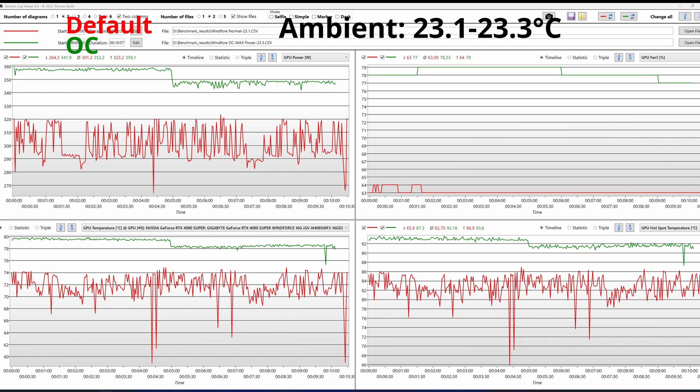In the top left of the readings you have the power. On the top right, you have the fan speed. On the bottom left, we have the GPU temperature. On the bottom right, we have the GPU hotspot. The red line represents the default settings, the green one the overclocked one. We can see that while overclocked, the fans spin at around 80%, we have a GPU temperature of around 80 degrees, and a GPU hotspot above 92. These are not alarming temps, and the fans, even though they spin quite fast, are quiet — to my surprise.